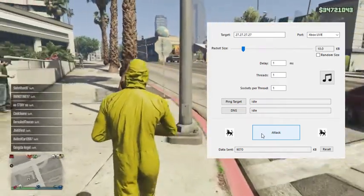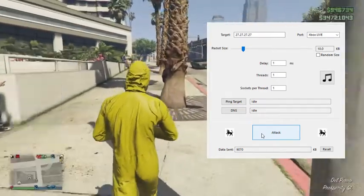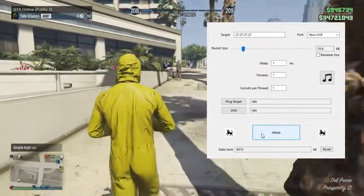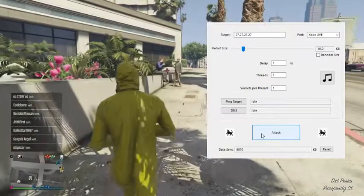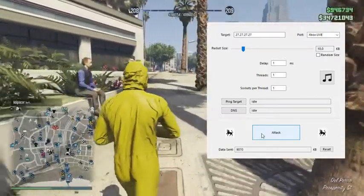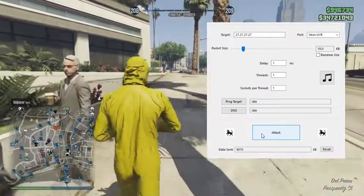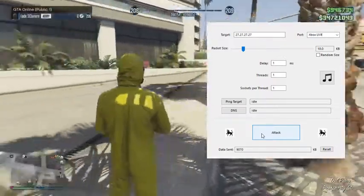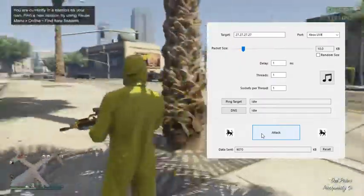You should see the game start to lag a little bit — there we go, everyone left. It's really that simple guys. There might be like one person left, but it'll stay like that for about 10 seconds and then kick them out. That's basically how to get in a session by yourself.